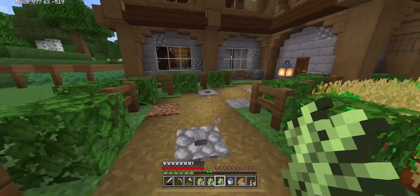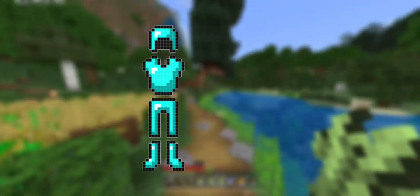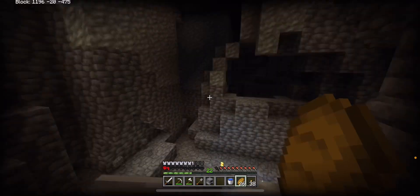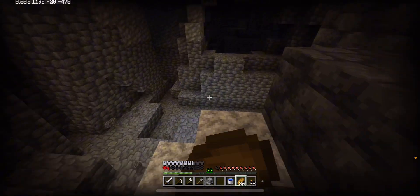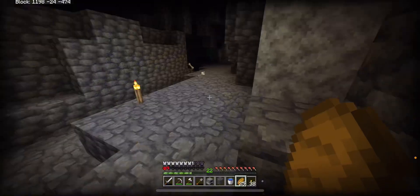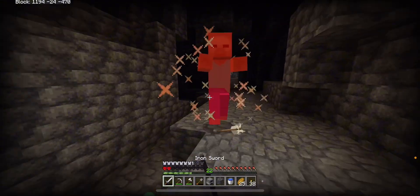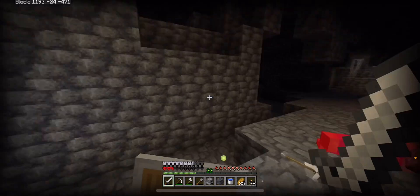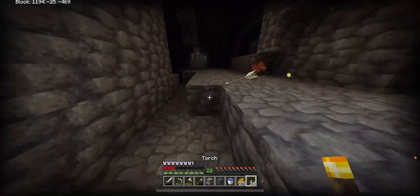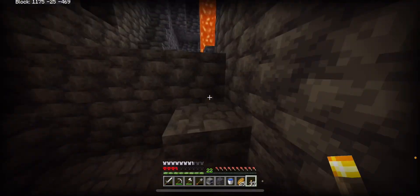Now I want to take a small break from making farms to complete the second goal: getting full diamond armor and tools. So let's try and find a big cave. I found a cave but some stuff happened — a creeper blew up, a skeleton attacked me. Okay here's some zombies, let's just kill them real quick. I found the cave — hopefully there's diamonds in this one. If there aren't I'll just go strip mine. There are two more creepers right there — I ain't doing that.